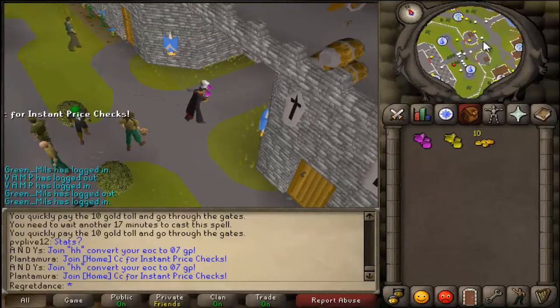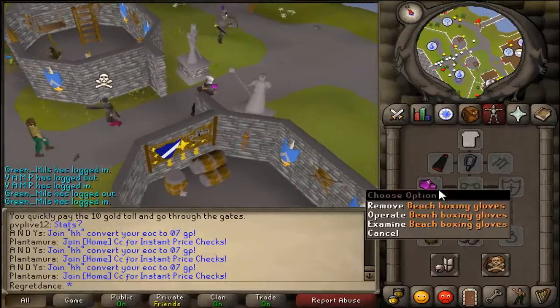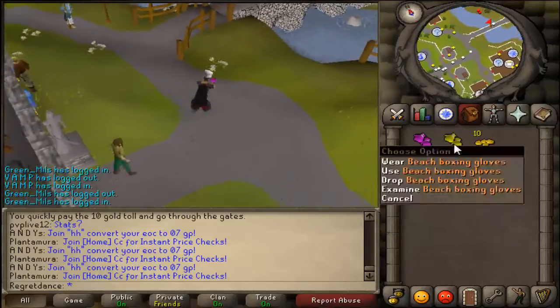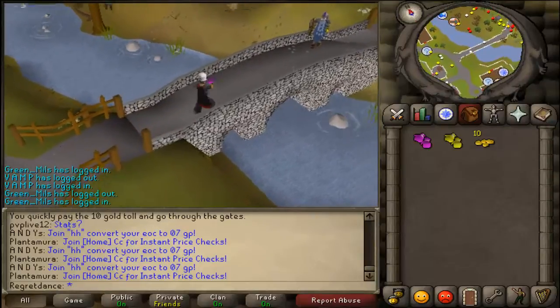Hey, what's going on guys. I'm just making a quick video on how to get boxing gloves in RuneScape 2007. You get purple or yellow ones. Run east of the Lumbridge Castle to the little gates of Al Kharid.